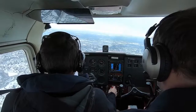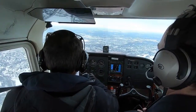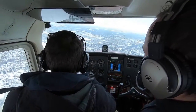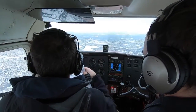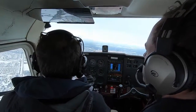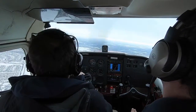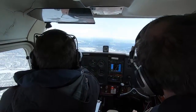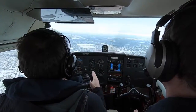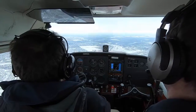Mixtures good, fuel selectors on both, carb heat as necessary. Altimeters set, instruments checked, heading indicator. Compass and approach briefing — so we got a straight in runway 2-0 right. Wind is at 190, 17 to 26. So we're going to have a little bit of a left crosswind.